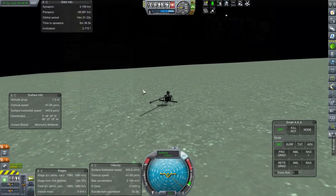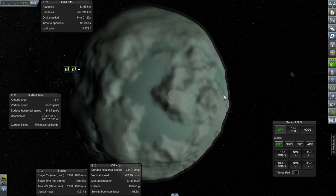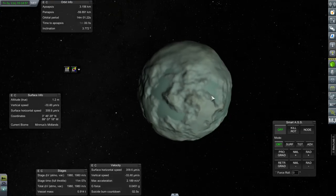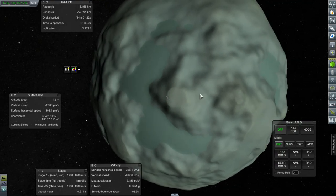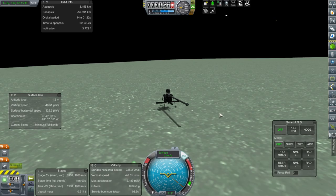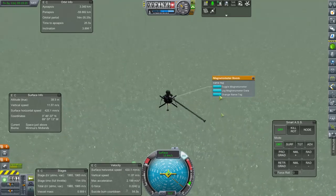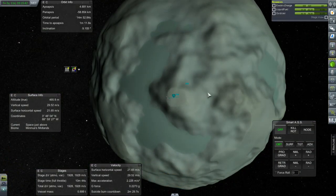Before going to the VAB, we'll handle the Minmus probe and try to get it to another couple of biomes. It's over the midlands. I'll retract the magnetometer just so it doesn't look cumbersome. We'll head a little bit northeast toward a flat, but not extend all the way there — if I find a biome along the way I'd have to cut all that velocity.